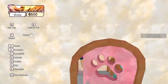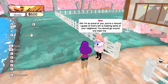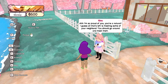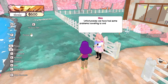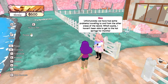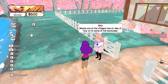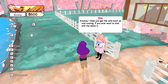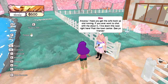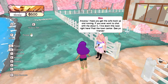We managed to make some food, at least. I'm so proud of you — you are unnatural! I guess all that's left is meeting some of your neighbors. You should go around and meet them. Unfortunately we have had some problems traveling to and from the other areas of the island — I haven't been able to get to the hot springs for months. Maybe one of the villagers has an idea of how to fix some of the blockades. I got an achievement — open for business!